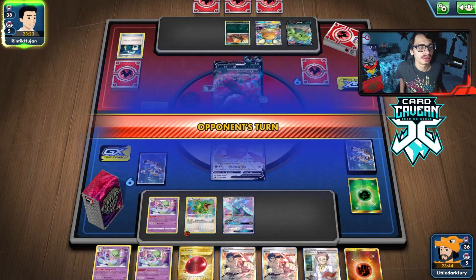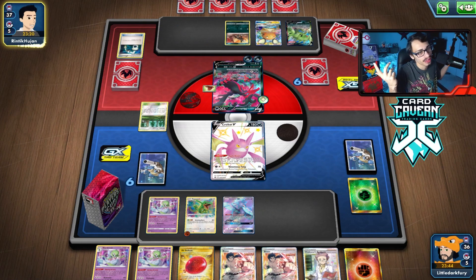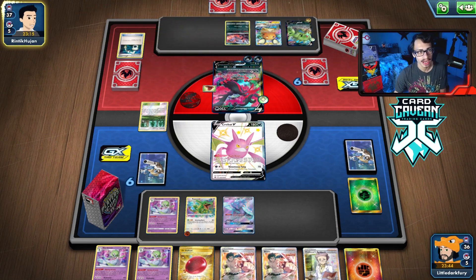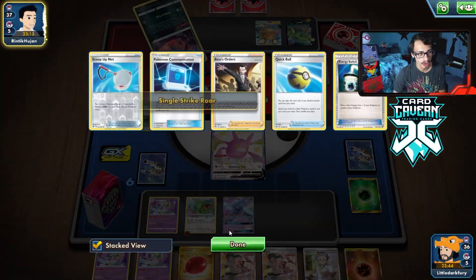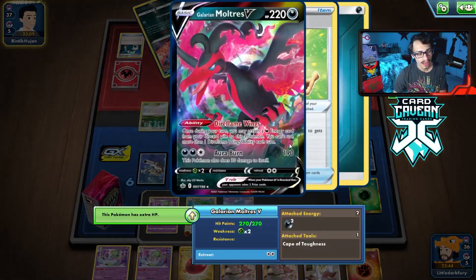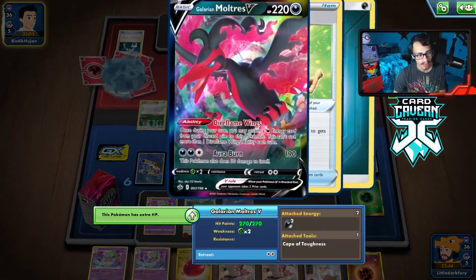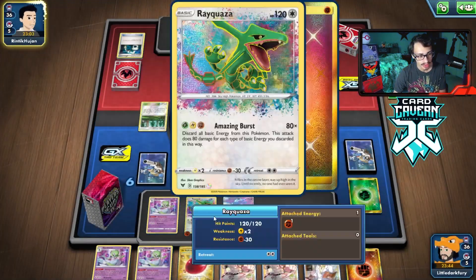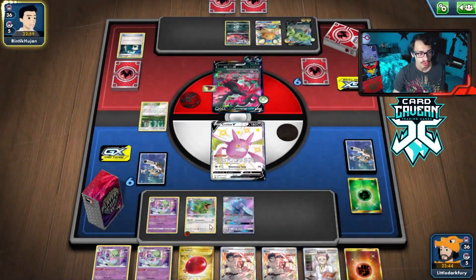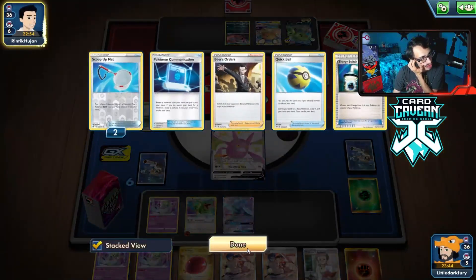Maybe Crobat doesn't get killed because they just attached to Tyranitar. They might not kill me here unless they go for Dire Flame Wings combo. I don't mind them knocking out Crobat because at the very least they get two prizes, but then Tyranitar goes down to 240 HP and we just need to rip two energy — one off Shining Arcana and then go Rooting for the other, then kill it. Tyranitar taking damage is good.